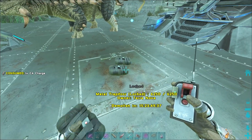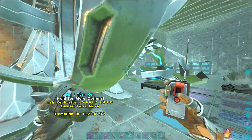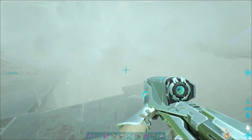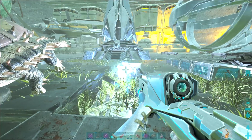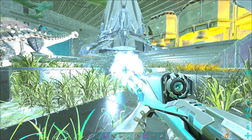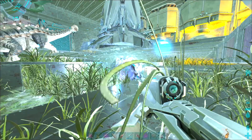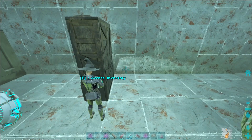Hold on. I think it's three C4 for a hatch. Let's go! With all the turrets down, I think we're good. I think it's all down. Let's go. Let's look for some loot. See what we got.